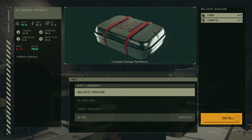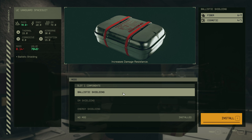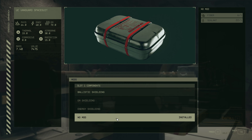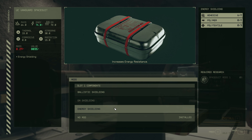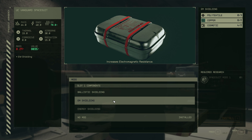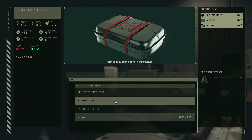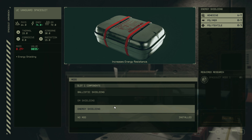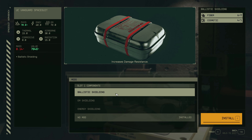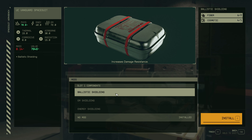Let's see what I can do with my space suit. No, you've recruited the wrong person if that's what you want to do. Okay, space suit — what can we do? Space helmet? No, the space suit itself. How can I mod this? Ballistic shielding, EM shielding, energy shielding... no mod.